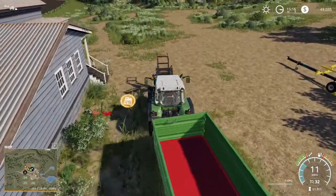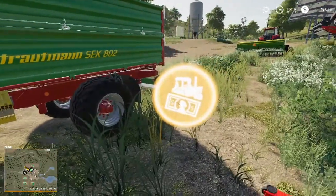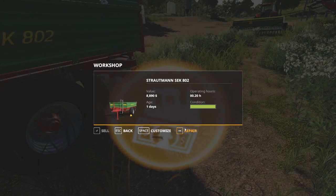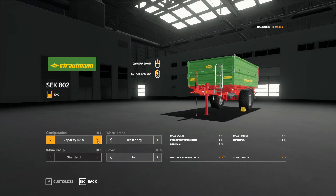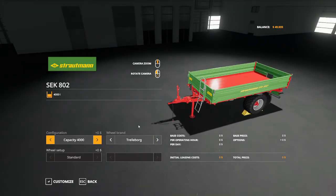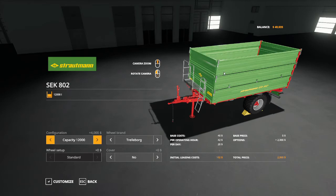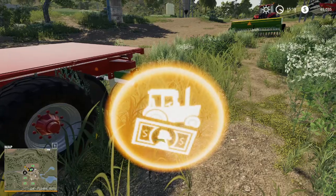Most of your tools have things that can be changed on them and this trailer is no exception. If we pull this right up to our toolbox, we can go into customize. We've got a capacity configuration — we can bump this up to 8,000 or reduce it to 4,000. We could also go up to 12,000 but that's going to cost us an additional $2,000. We can also turn it into a bale loading wagon or a flatbed, and that costs us no dollars. So we're going to customize that trailer to a flatbed.